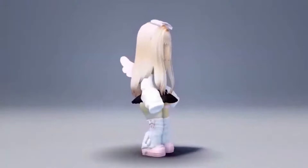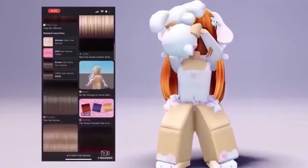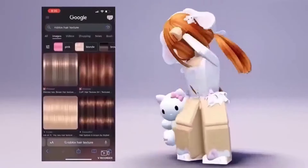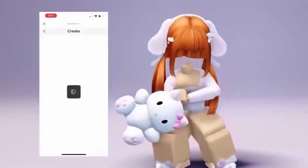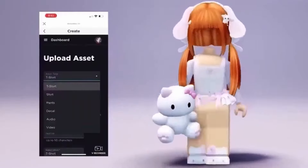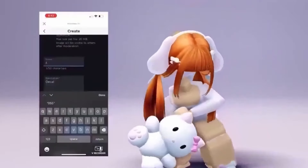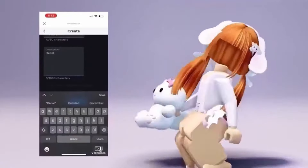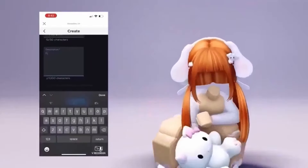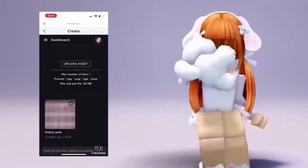You will want to go to Safari, Google, or whatever you use, then type in 'Roblox hair texture.' Find the perfect texture you want. After, go to Roblox and press Create, then Avatar Items. Go to Decal and upload it. Now name it, upload it, and copy it or write it down. Go to this game.